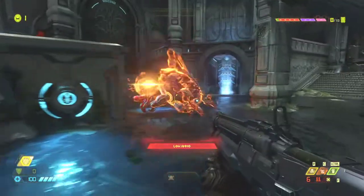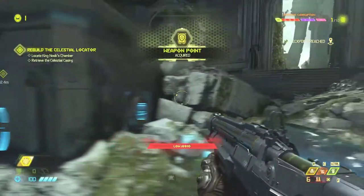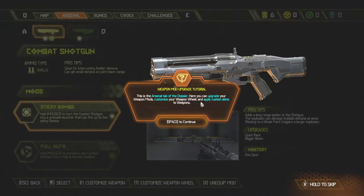We've got a shitload of extra lives. Weapon point acquired! Complete all the encounters in the mission to earn weapon points. Each mission has 10 weapon points total. Spend weapon points in the arsenal tab in the dossier to upgrade your weapons mods.